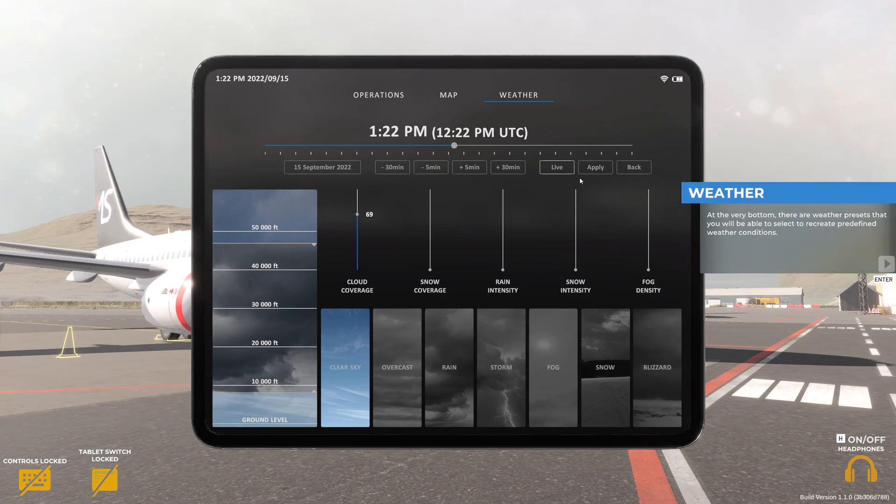The apply button is used to apply the selected time in game. At the very bottom, there are weather presets that you'll be able to select to recreate predefined weather conditions. Some selected conditions such as cloud cover and storm cannot be manipulated once applied. Using the sliders, you'll be able to change and adjust individual weather conditions.